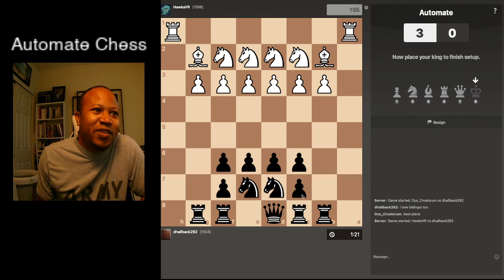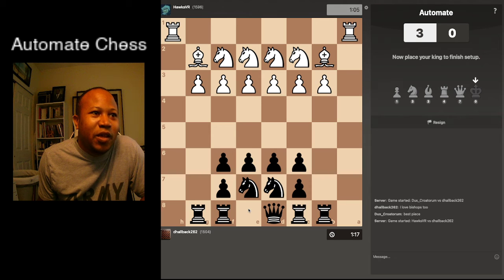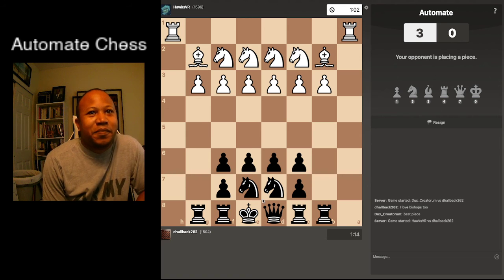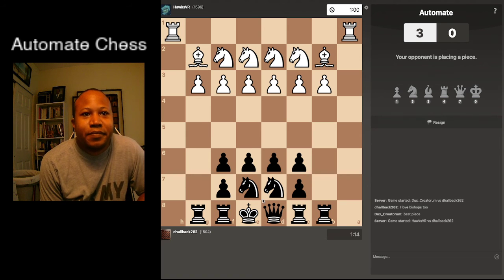Sometimes it would be funny to just put the king outside of the wall where they're assuming it would be inside. Like a king right here — but I don't think I should do that. All right, they close up — whoop the pawns. All right.